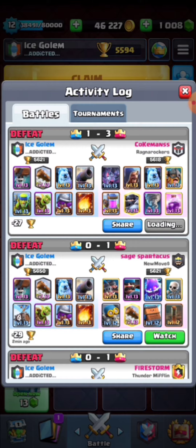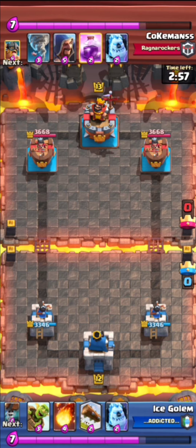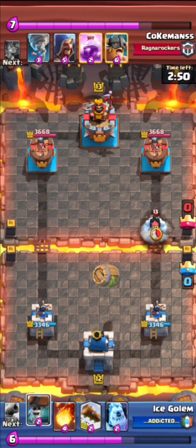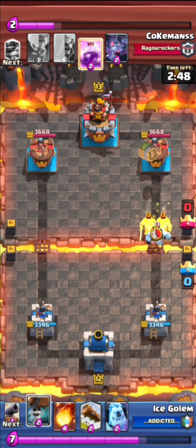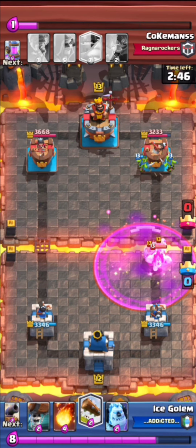Rage illy barbarians — see this. I am going to go to half-time speed. Now watch: I am going to push with the ice golem, illy barbarians, and rage. I firewall it and log it.